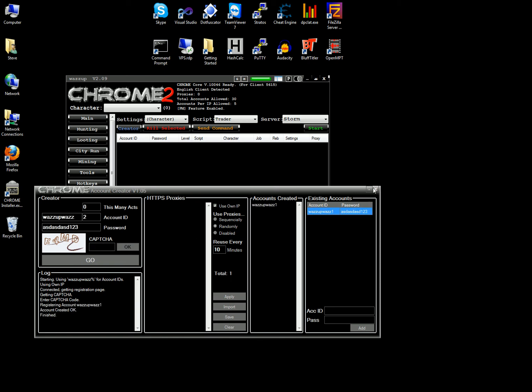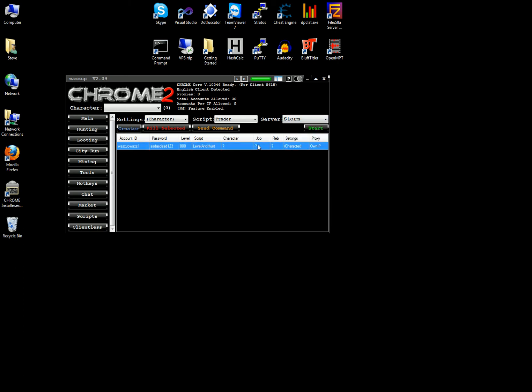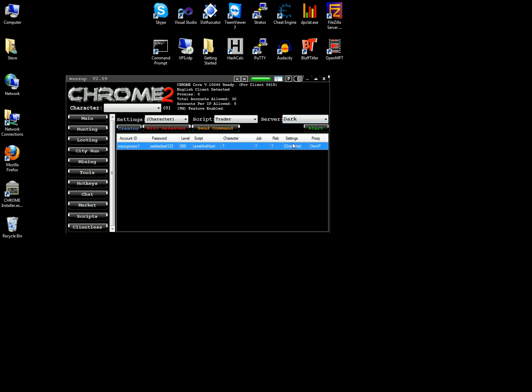Okay, that account is now created. I can close the creator. If I reselect my server, there's the account I just created. Now I'm going to log this in on Dark. I'm in Europe and Dark is an EU server, so that makes sense. The script I want to use is Level and Hunt, and that's it — just start that going.